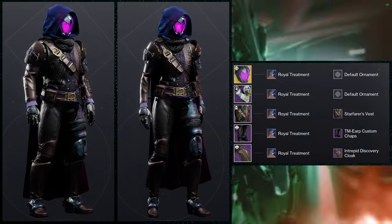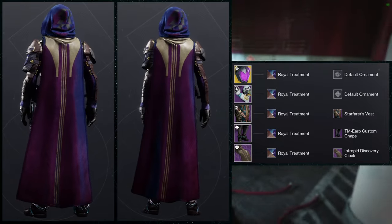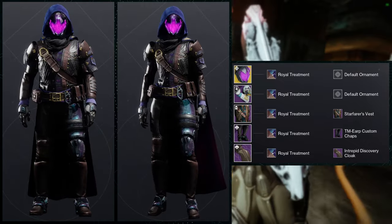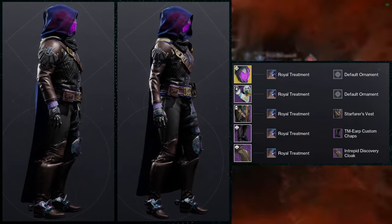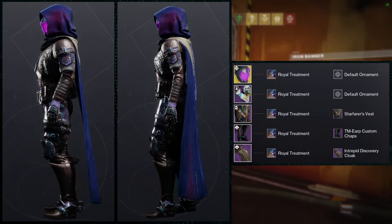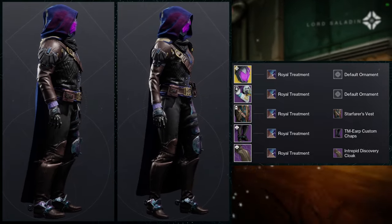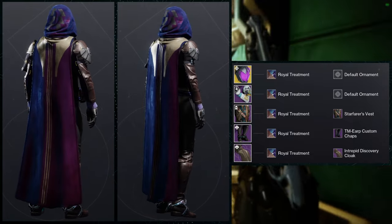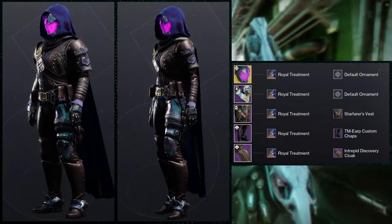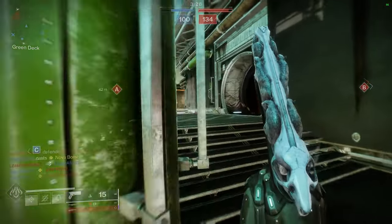This set is very cowboy themed — a lot of the pieces aside from the helmet give that cowboy feel, and the exotic kind of gives it a void-esque cowboy thing which is why I like it. I didn't mention this for the first set, but I think the male hunters wear this set a little better than the females — the females look a little bit more thin in the arms. The males look a little more foreboding. Let me know what you guys prefer.